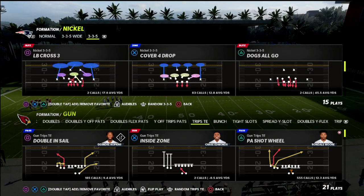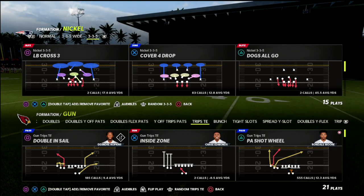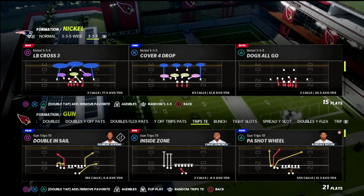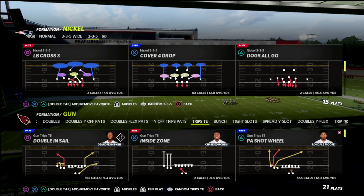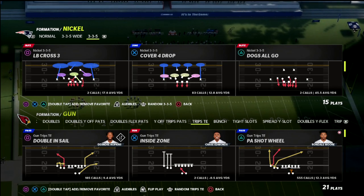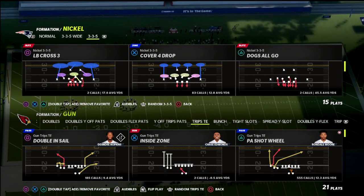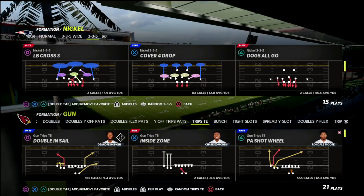If you're new to the channel, hit the subscribe button — it's completely free. Also, if you want my full Trips Tite-In offensive guide, it's available in the Patreon, along with all my Madden guides. For just $10 a month you get access to everything: all 15 offensive and defensive ebooks, all updates released two to three times a week, and immediate access to any new ebooks while your subscription is active. You can cancel whenever you'd like, and there's a link in the description below.